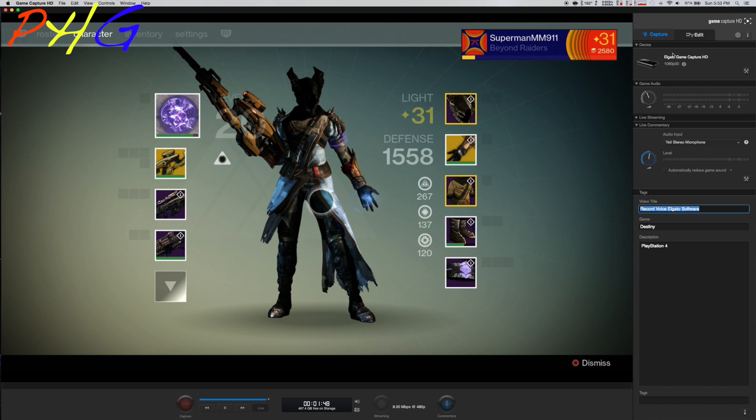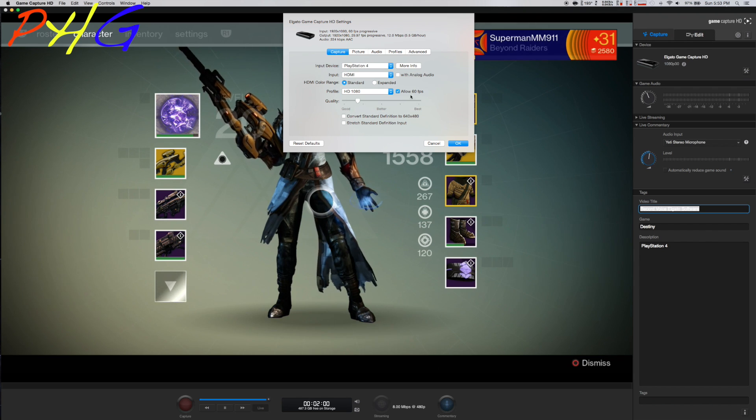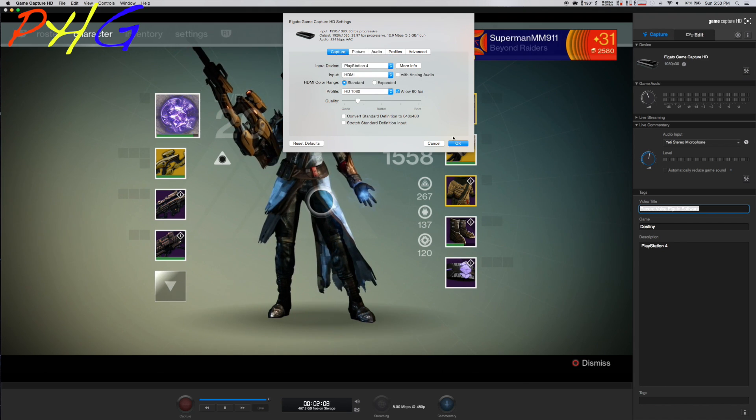First thing we're going to do is come up here and pick our input device. Currently mine is set on PlayStation 4, input is HDMI, and it's going to be 1080 HD at 60 frames per second. These are all the settings you pick for your input device — PlayStation 3, Xbox One, Xbox 360, all those options are there. Mine is currently PS4.